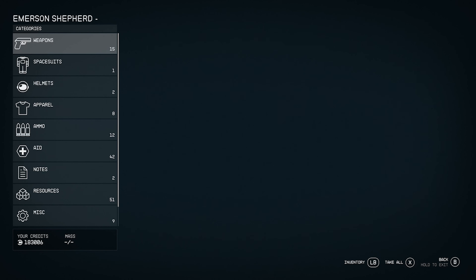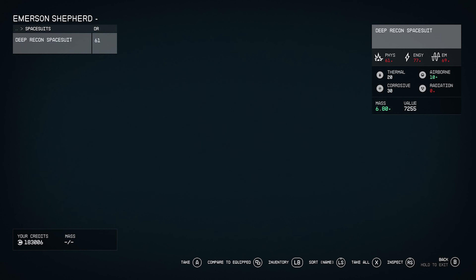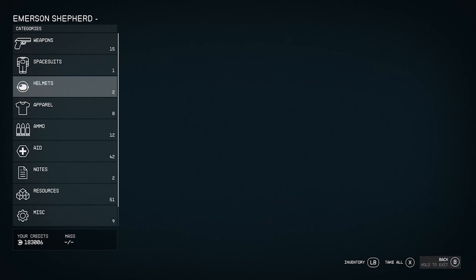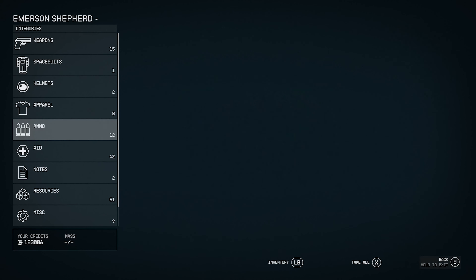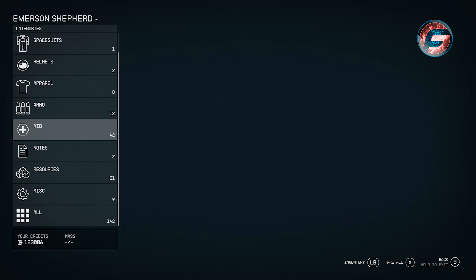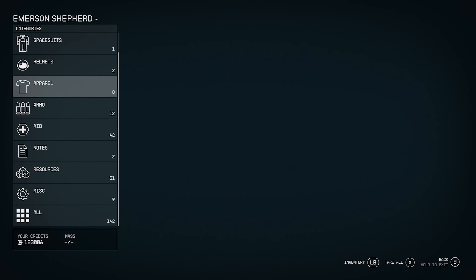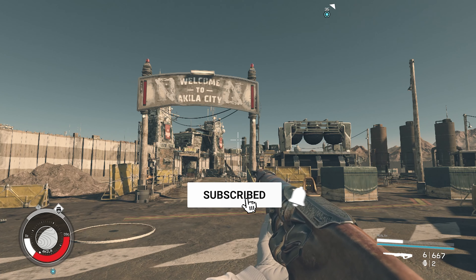Want to get free items all the time and not worry about it? Take a look at all these free weapons, spacesuits, helmets, apparel, and ammo. If you're running out of ammo you can always come to this location — you're always going to have this. If you like how that sounds, a like is much appreciated. Now let's dive into this video. By far, this is the easiest and fastest way to farm all those items.